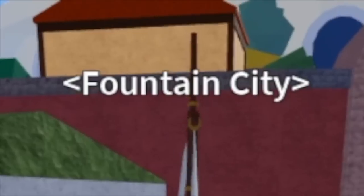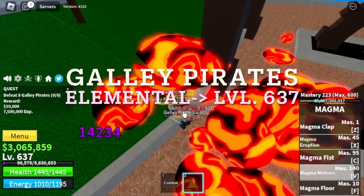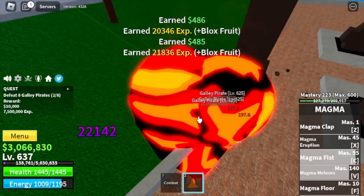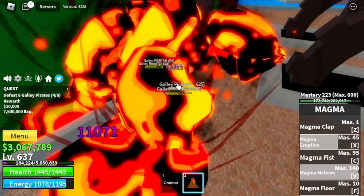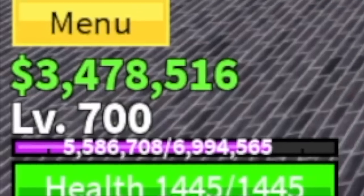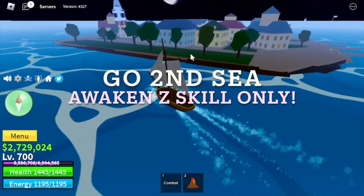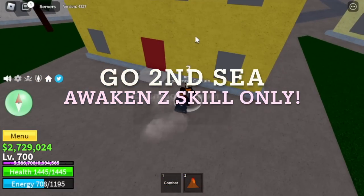Next up, the final mob in the Fountain City: Gali Pirates. Don't worry, elemental is at 637, which means they cannot damage you. So very easy grinding until level 700. Once you reach level 700, we are going to the second sea — but not to grind. We will just awaken our Z skill.